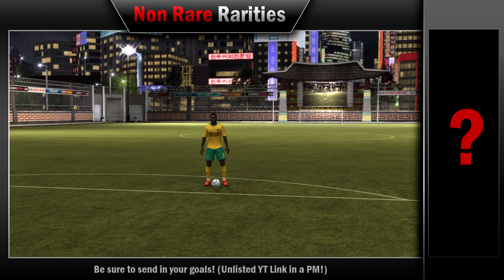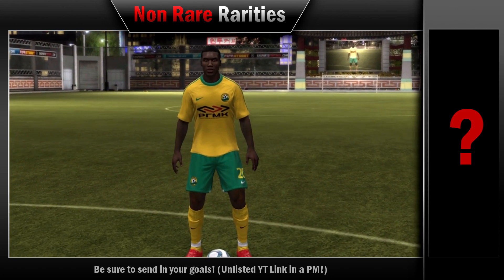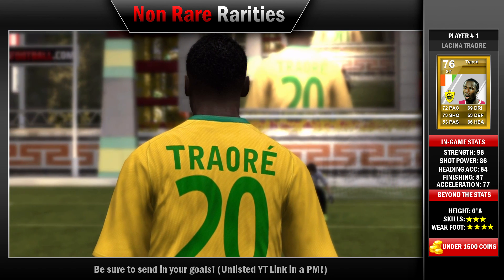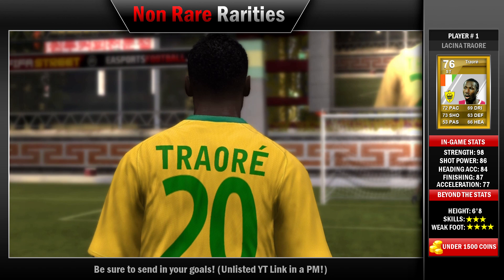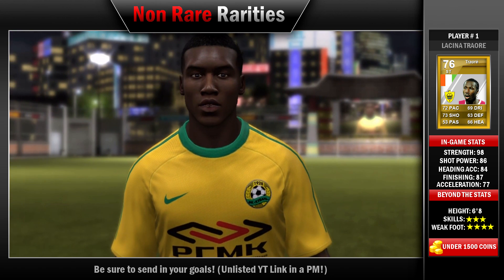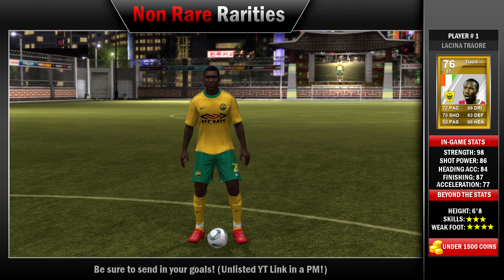Our first player this week is the perfect target man himself — Mr. 6'8", Traore, who got a gold upgrade to a non-rare, which I loved. He's a 76 overall, actually plays for Makhachkala in the Russian League. He has 3-star skills, 4-star weak foot, and is left-footed so make sure to use that left — his right scares me sometimes. 72 pace, 73 shooting, 66 heading. But listen to some of these upgraded stats: 87 finishing, 98 strength, 86 shot power, 74 long shots, 77 acceleration. That is why he is the perfect target man. Player number one is Traore.